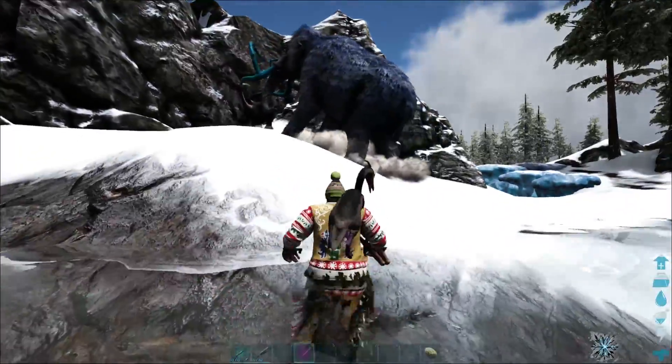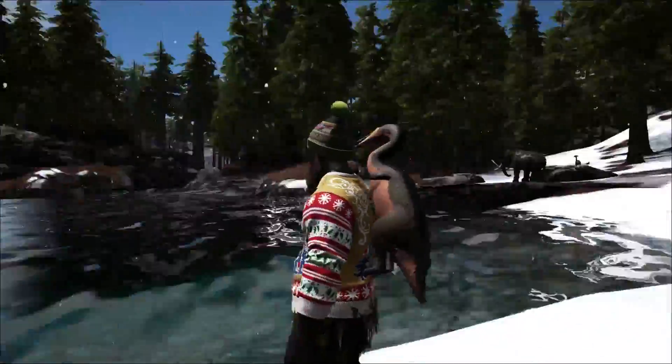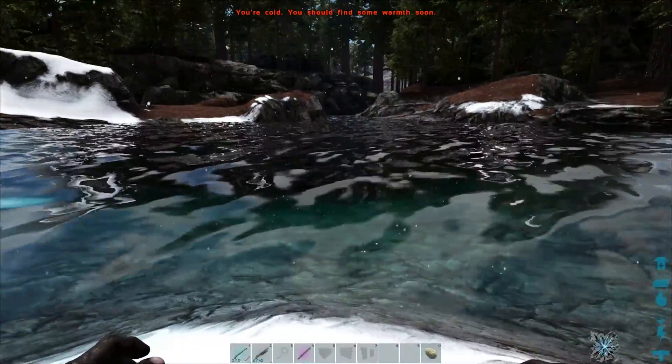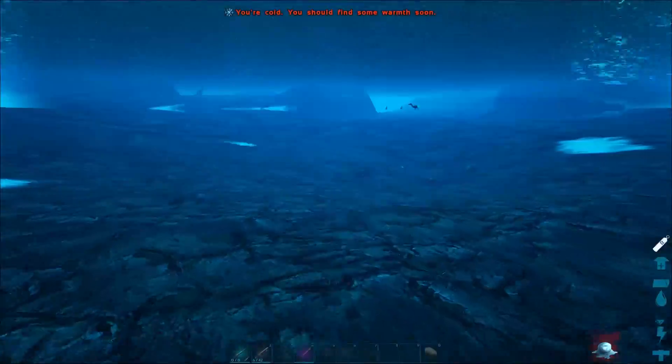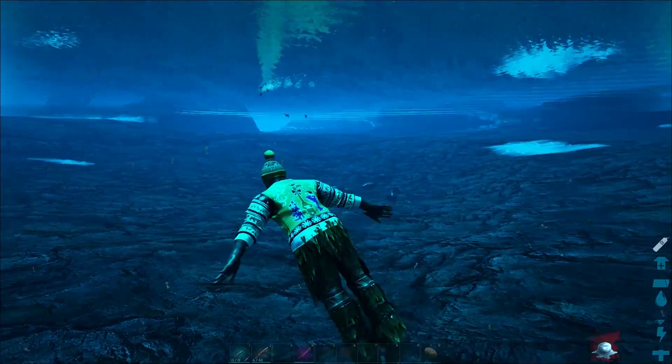Once you've tamed up your own Hesperonis, it pretty much sits on you like any shoulder mount. I don't know how the hell it holds onto you with this little tiny flip of things, but you can pretty much get this guy to hunt fish for you. It will also poop out golden eggs.